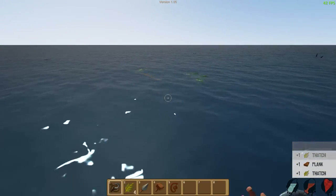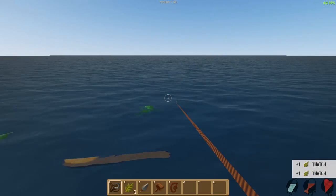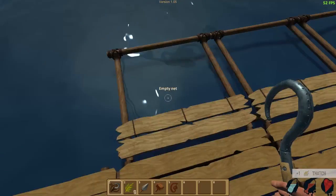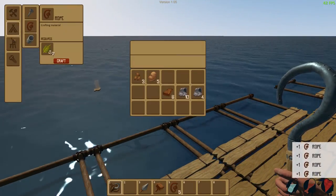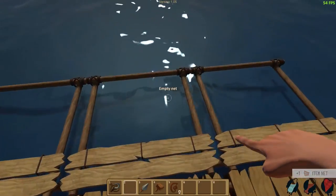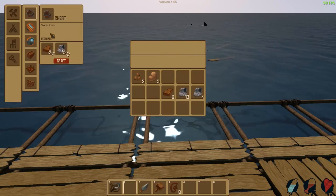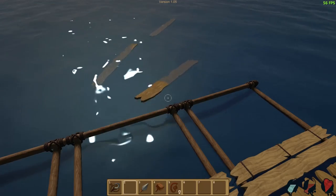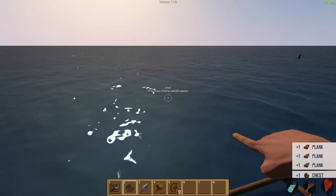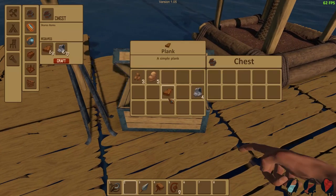Uh-oh, get out of the water. Oh, there's like three or four thatch. Grab a plank and we'll jump in and grab this. All right, that was successful. Another net — put him right there. Now we've got six nets up. That's pretty good. Let's make ourselves a chest. There we go. Let's make a chest.